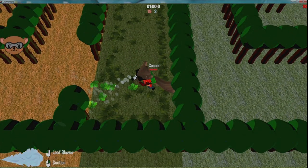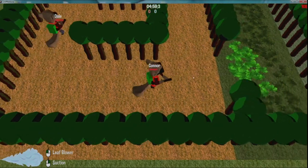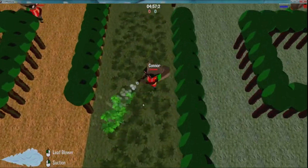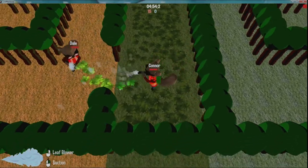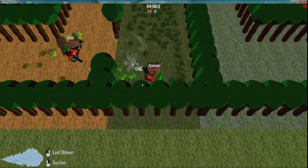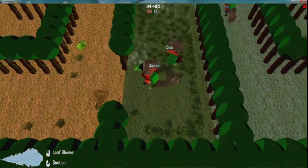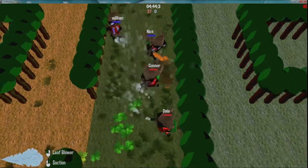Connor's on the red team as you can tell by the red health bar. All four players are connected, so now we're starting. You can see the green-colored leaves — the tinted ones — those are ones within range. We're starting to collect leaves. Dale, don't light him on fire! You can burn your own leaves as well — would not recommend.